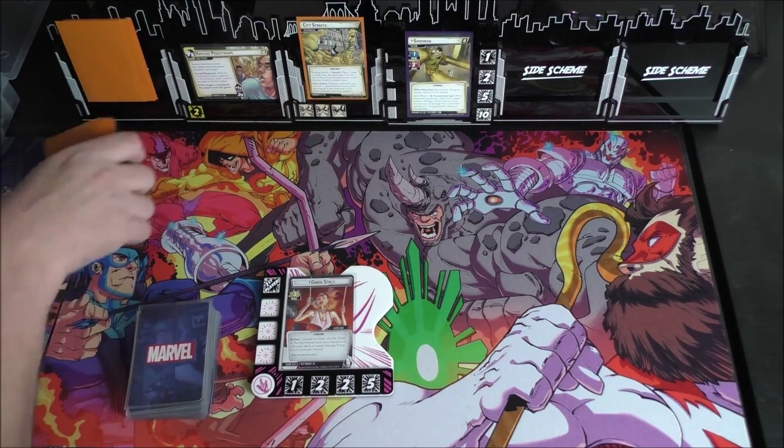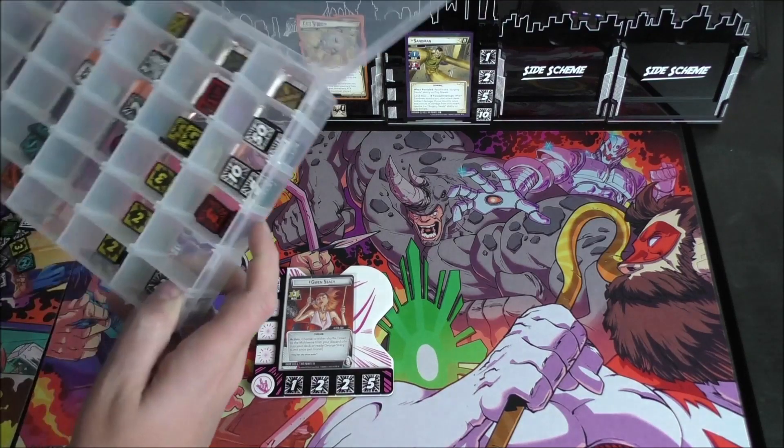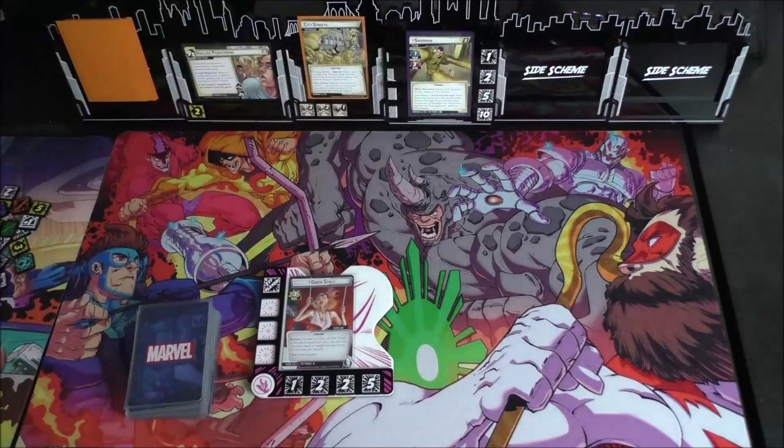Alright, we're done shuffling Gwen Stacy's deck. Let's get to shuffling the encounter deck and see exactly how things go against Sandman. I've already placed the Sand counter from resolving the Surging Sands ability, and I've got my token box here — all upgraded from Sinister Motives tokens. Super excited for that.